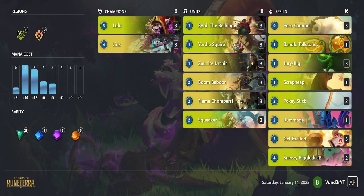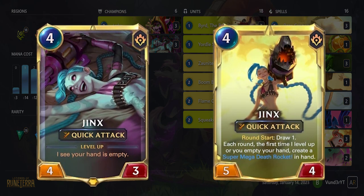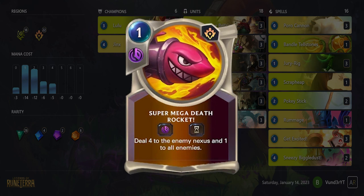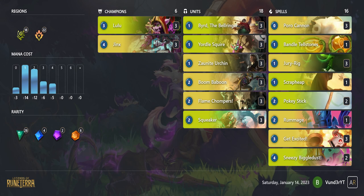Tellstones can also cheaply level Jinx just by picking a card from it with no other cards in hand. Jinx is the most important card in this deck and what this deck is built around. Leveling her is a priority and the sheer amount of value you get through the burn, draw, and quick attack unit is insane. Some optional cards I've seen are Augmented Experimenter, Purpleberry Shake, Forge Chief, and Mystic Shot.